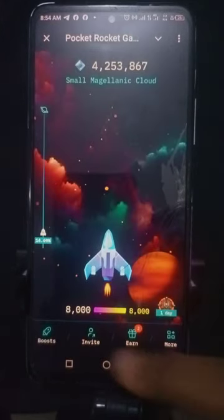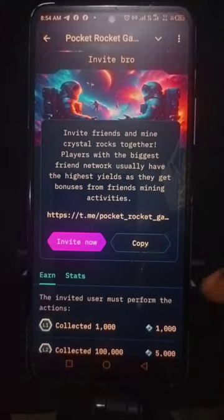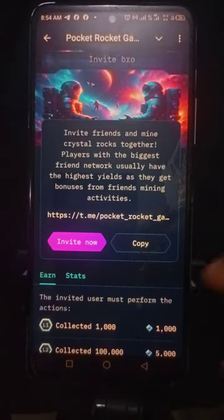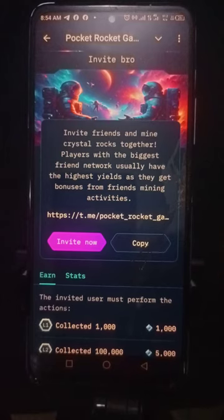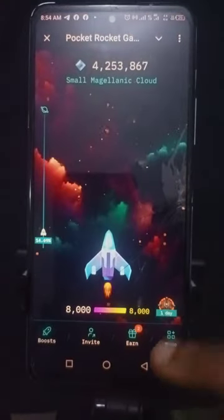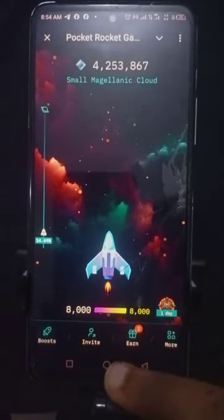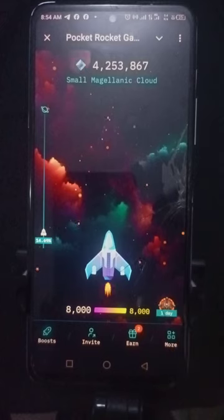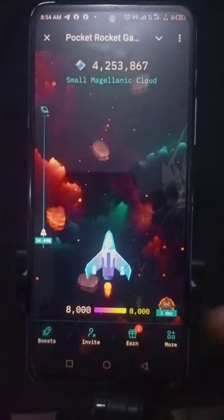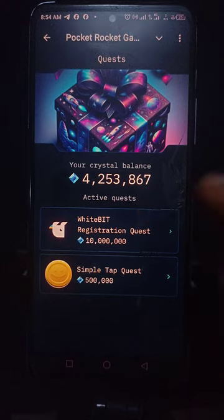Let's go back. This is where you get your invite link. I'm copying it now and will paste it in the comment section of this video so you can click on it and start mining. You can also get your own invite link here to invite your own friends.